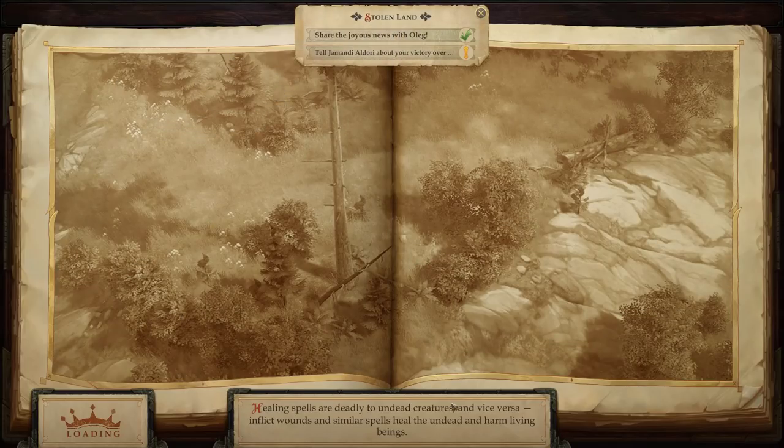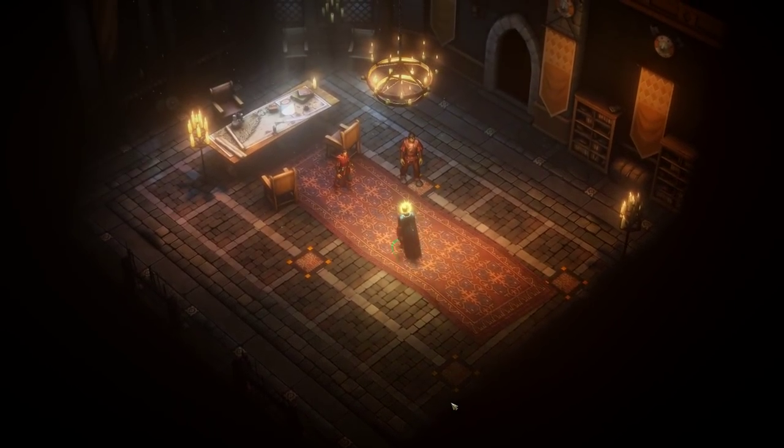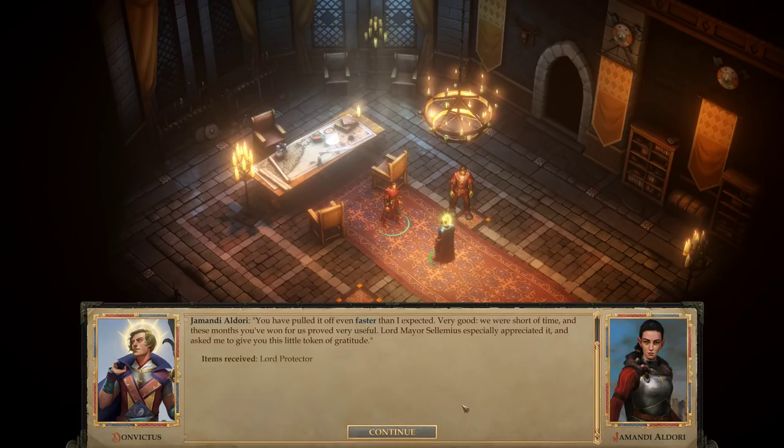Heck yeah! I like how my guy's still exhausted. 'The adventurers can wait. You've pulled it off even faster than I expected. Very good. We were short of time, and these months you've won for us proved very useful. Lord Mayor Selimius especially appreciated it and asked me to give you this little token of gratitude.' Hey, I got it everybody — I made it with like a day and two hours to spare. I got the Lord Protector — that's the plus two dueling sword you get for defeating the Stag Lord within 30 days.